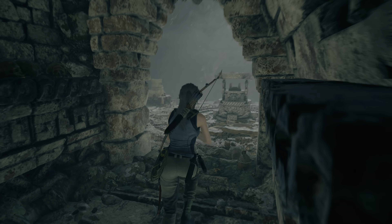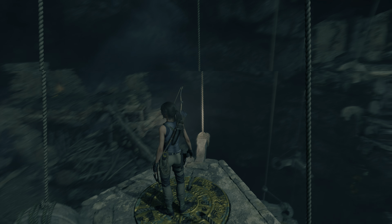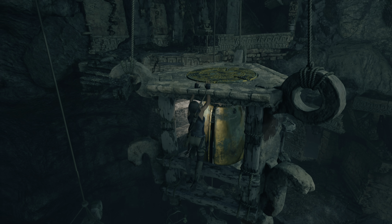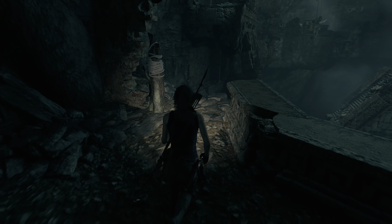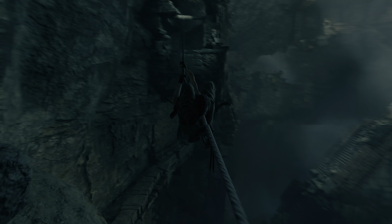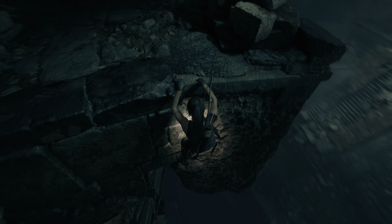Hey guys, welcome back to another episode in the deep playthrough of Shadow of the Tomb Raider. The controls are quite inconsistent, I find. Anyway, we do need to get to the other direction, but I was trying to mop up all the collectibles here — and that was amongst others that shiny thing down below over there, which I did pick up in the previous attempt already, but I had no way back up, which is actually quite annoying. I died a lot over there.